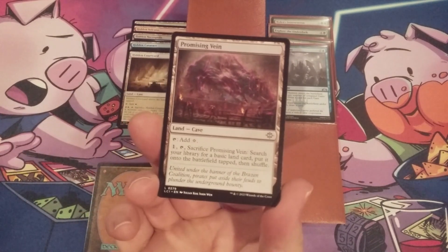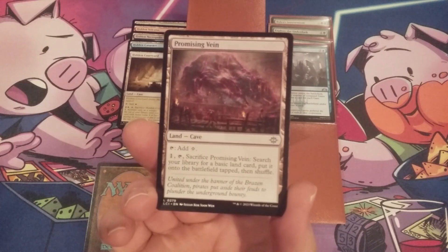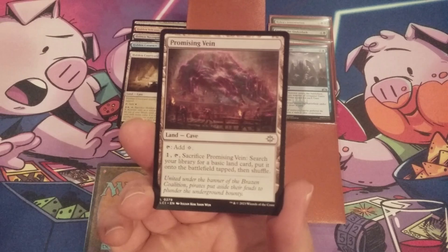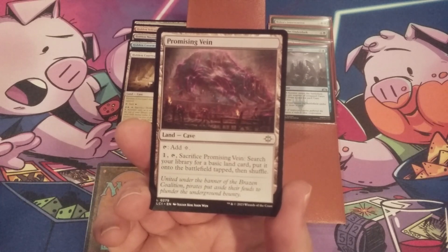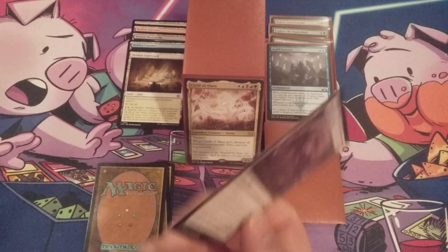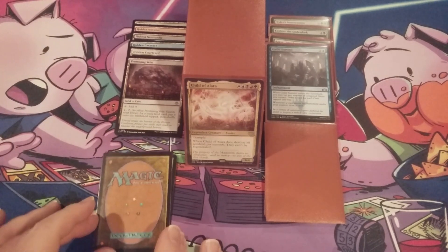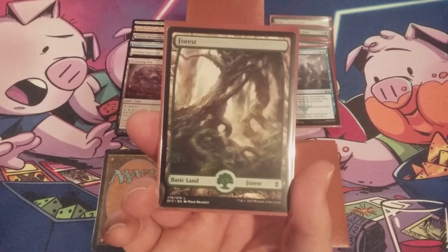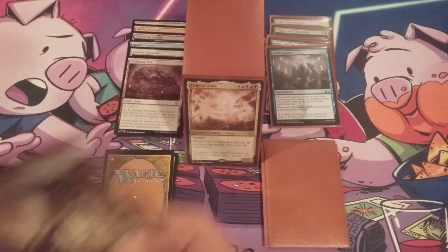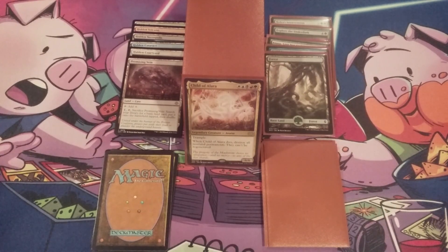The next card going in is Promising Vein — a cave. It taps for a colorless mana, or we can pay one generic mana, tap and sacrifice it to search our library for a basic land, put it onto the battlefield tapped, and shuffle. The cave subtype is going to help us. Promising Vein going in is going to replace a basic forest — don't worry, we have enough forests to go around. We're getting one land for another, so our mana ability won't be hampered. Check out the deck list — we're not hurting for colored mana.